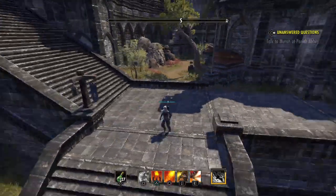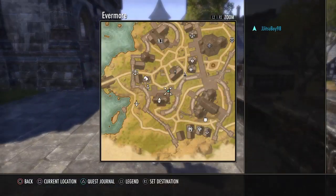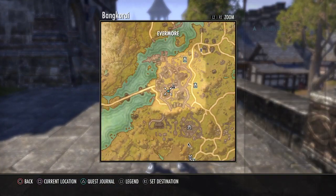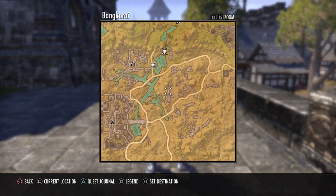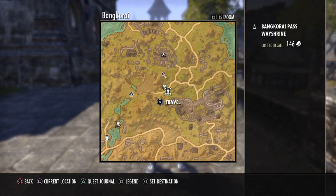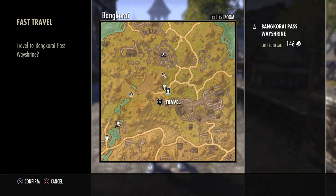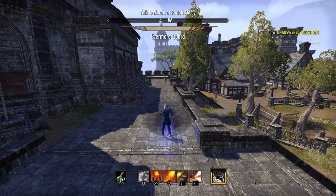Welcome back with another ESO video for the PS4 Ebonheart Pact. Today I'm going to show y'all a mid-rank veteran farming route I've been using over here in Bangkorai. The waypoint is the Passway Shrine, which is south of Evermore. Just warp there and I'll show you what I'm doing on my Vampire Dunmer Dragon Knight.